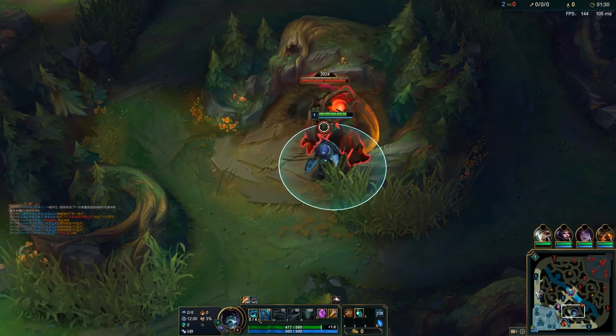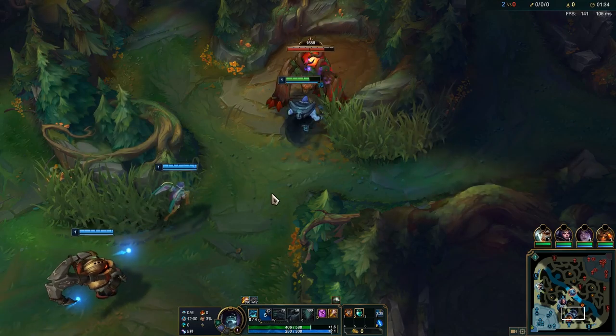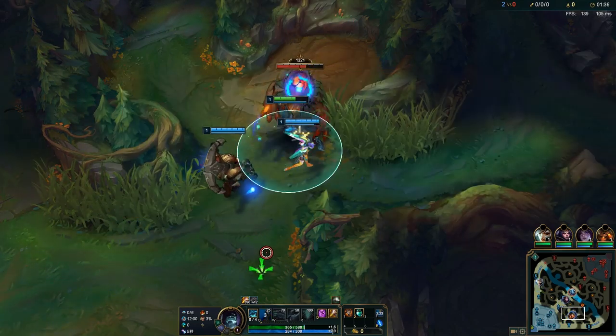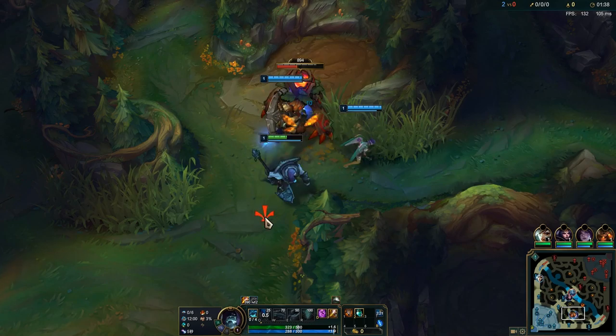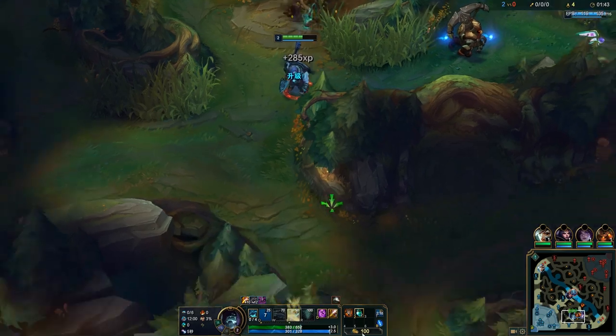So we're going to just start the red buff. Notice I have Talisman as well. I usually go Talisman when I have this idea in my head where I want to go red, krugs, raptors, and gank mid. Because you have level 3, you have full mana, and you'll be rather healthy as well. So you do have some advantage with Talisman.